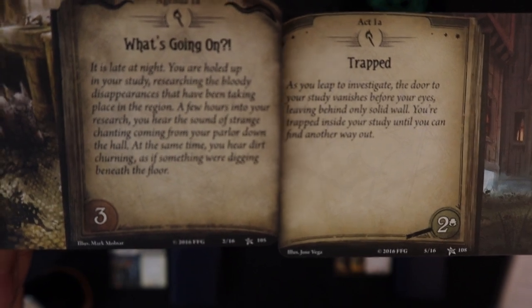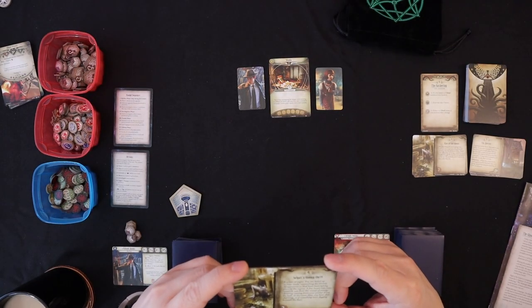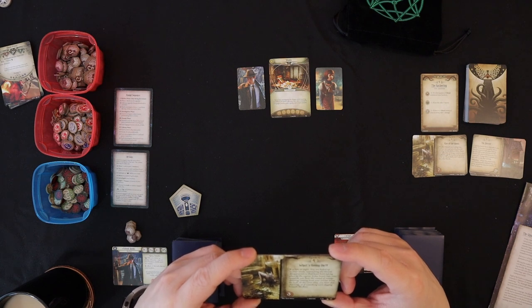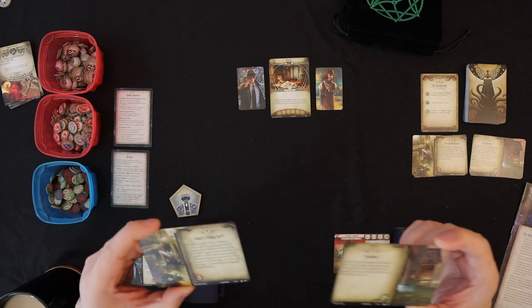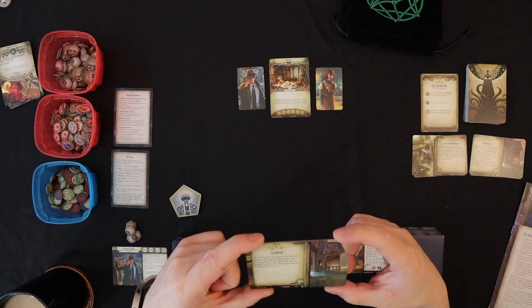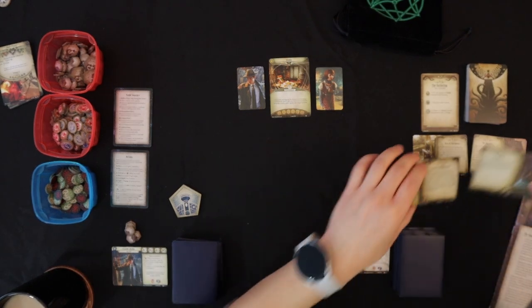The study flavor text says you've been investigating strange events for several days; your desk is covered in newspaper articles, police reports, and witness accounts. The agenda card reads: it is late at night, you're holed up in your study researching bloody disappearances, and a few hours into your research you hear strange chanting from your parlor down the hall. At the same time, you hear dirt churning beneath the floor. And the act card — Trapped: the door to your study vanishes before your eyes, leaving behind only solid wall. You're trapped until you find another way out.